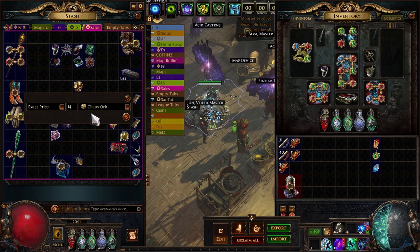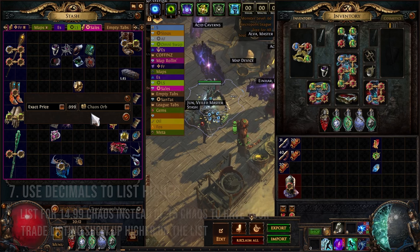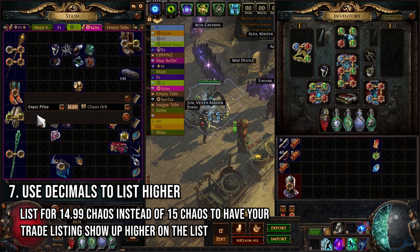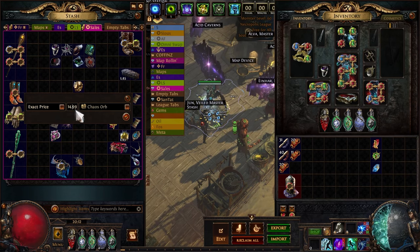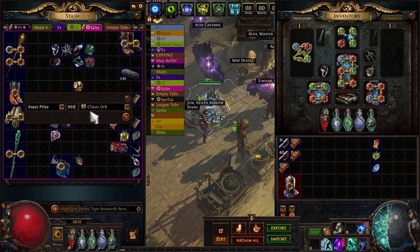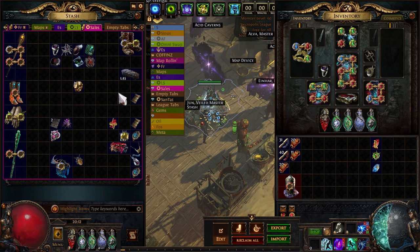Here's a naughty trick I haven't seen anyone talk about. Let's say the going rate for exalted orbs is 15 chaos. I want my listing to show up at the top but I still want 15 chaos — not 14. What I do is list it for 14.999 chaos orbs. It will still show up on the trade site as 15 chaos orbs, but my item will be fractionally cheaper than the other listings, so it shows up first. I do this all the time to sell things at the going rate quickly.